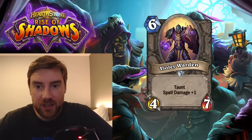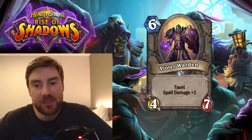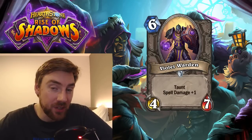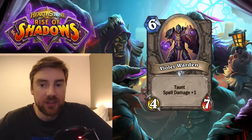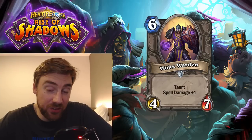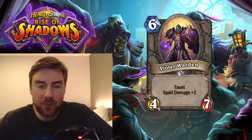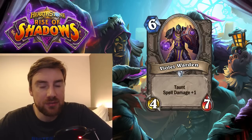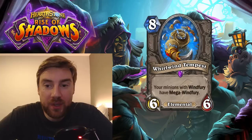Next is Violet Warden, a 6-mana 4-7 with Taunt and Spell Damage +1. If you're trying to make a Spell Damage deck, maybe this is what you want to combine with other Spell Damage minions we've seen. But I don't think it's a very good card — the stats are a little bit weak for the Spell Damage you get. It's important that it has Taunt, so maybe it could protect your other Spell Damage minions until you're ready to unload your spells. But right now it seems a little weak — I've never thought Spell Damage on minions has been effectively done, and I don't see this as much of a change.